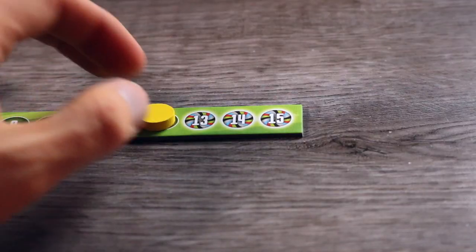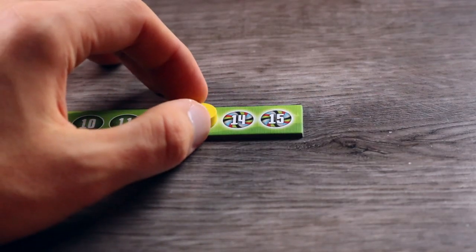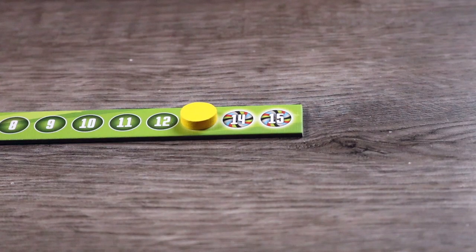The round tracker disc is moved one space. All cubes are returned to the cube shaker and the next player clockwise to the active player becomes the new active player for the next round. For the first 12 rounds, things play out exactly like this. But in rounds 13, 14, and 15, all building patterns are available to select and place, including the one chosen by the active player.